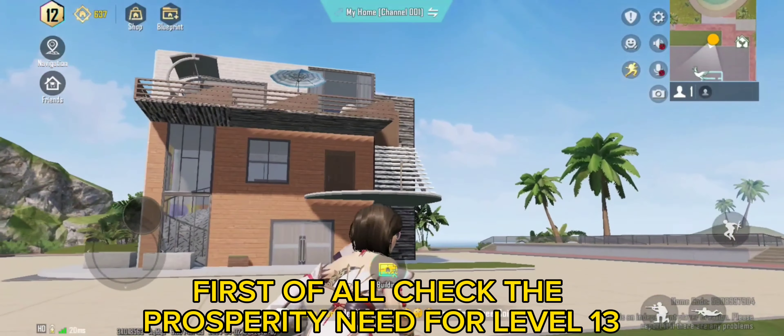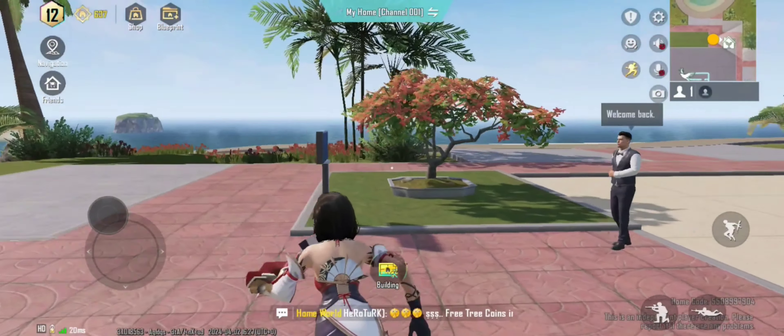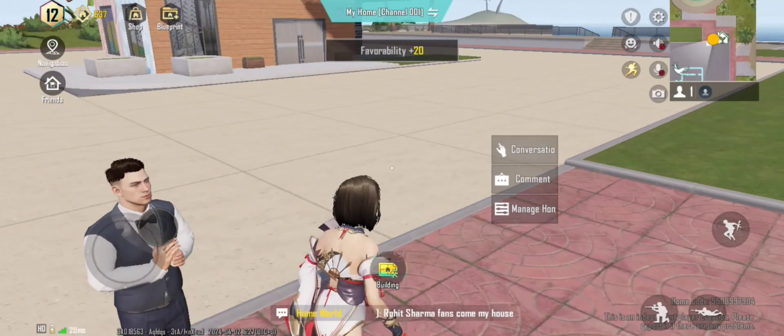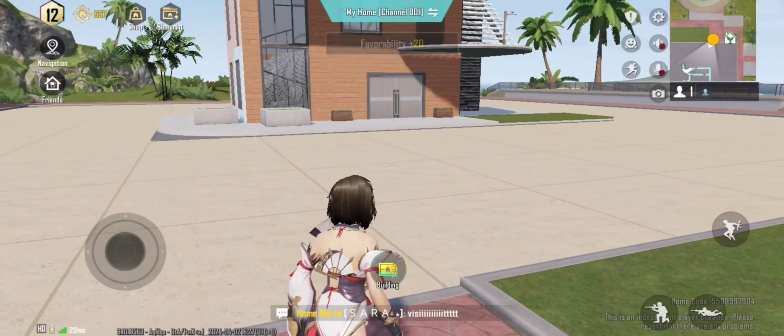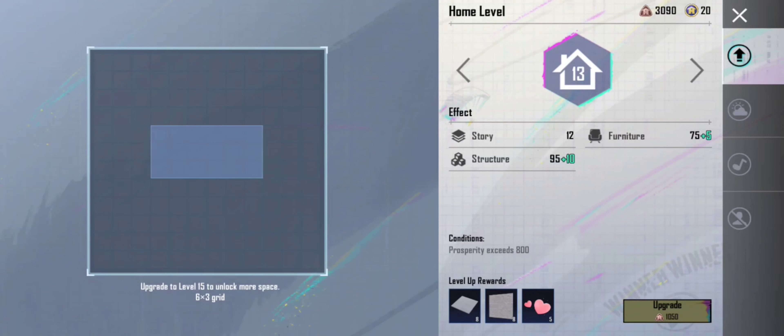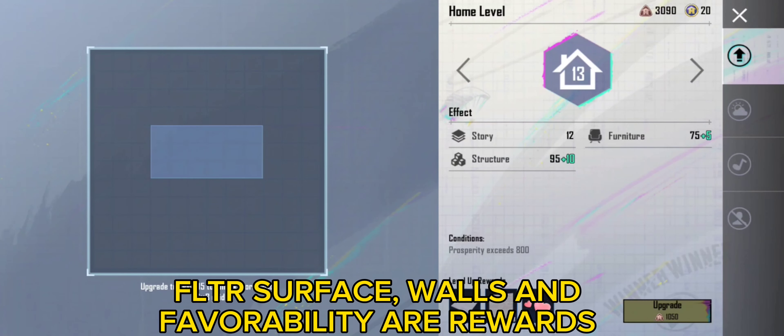First of all, check the Prosperity needed for Level 13. 800 Prosperity is needed for Level 13. Foot Surface, Walls, and Favorability are the rewards.